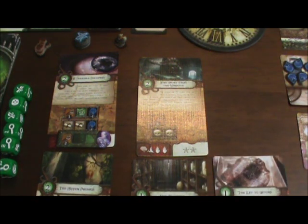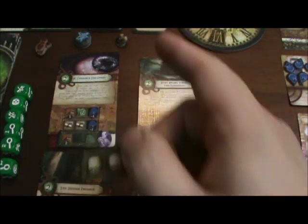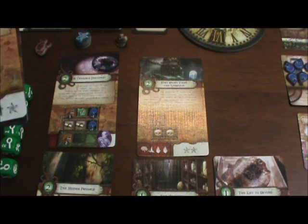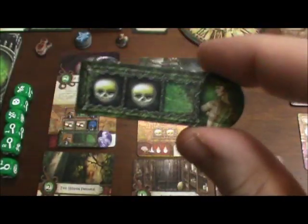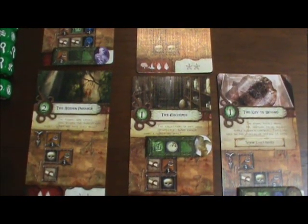I had every intention of coming back and doing that, but because I also had one at midnight on the Mythos card, I thought I'd already placed my monster. But I actually need to place one more. I drew this one at random and this is a witch, so I need to place this down here on the play area.